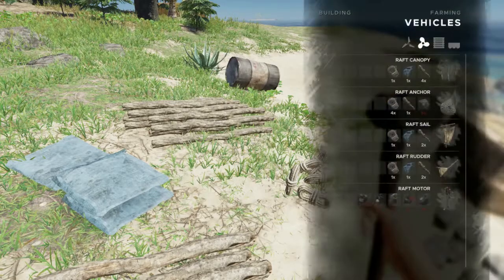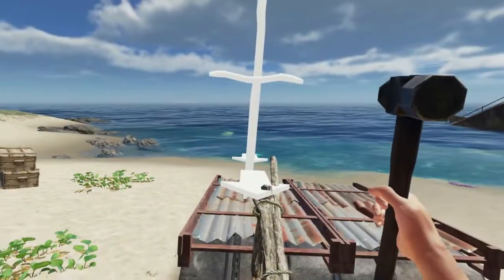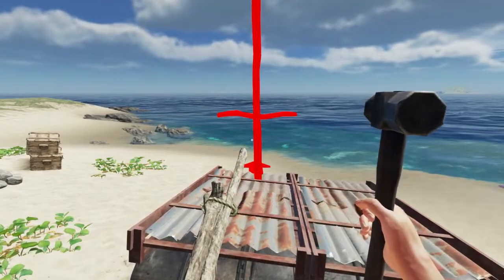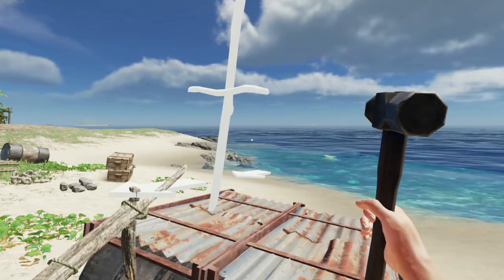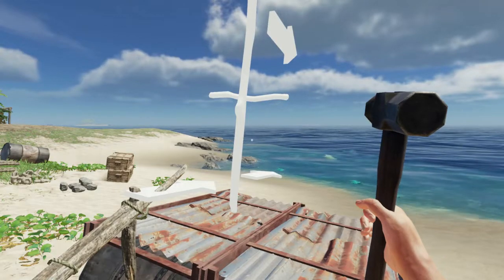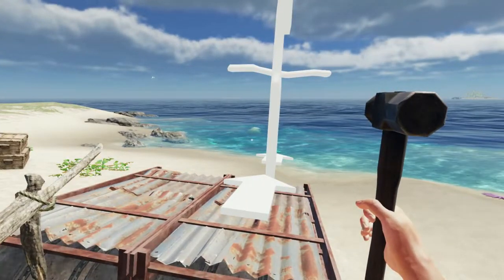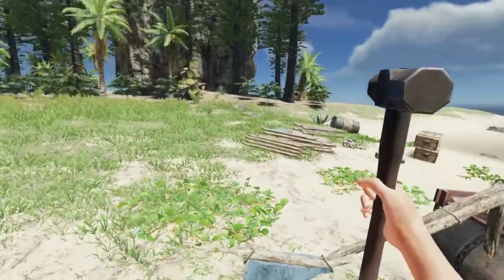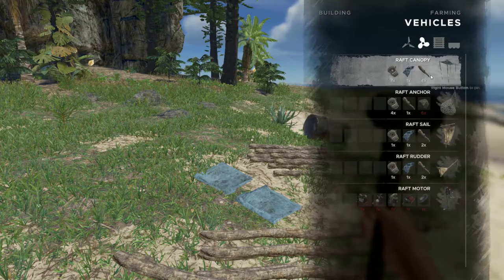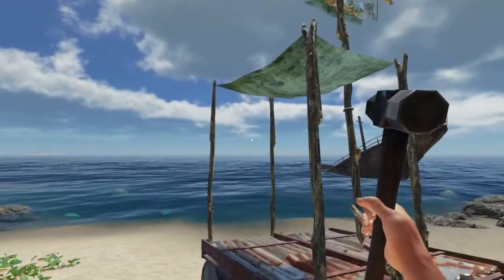The next thing we're going to build is our sail and we'll want to put that in the middle. We want to make sure the arrows are pointing in the direction of travel. Let's actually put it to the side — that may be a little weird from a propulsion perspective but I'll put it there. When we go to place our canopy we want the canopy over the rudder — it'll give us a little protection from the sun.